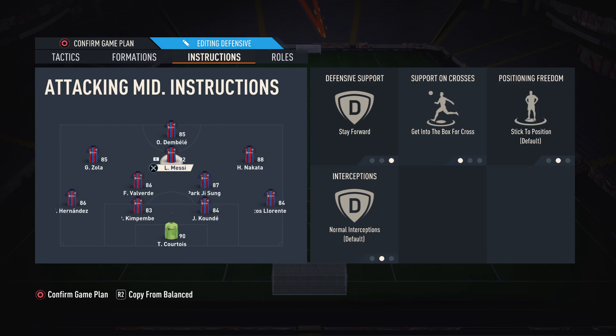CAM is always on stay-forward, no matter the formation — get into the box for crosses. Say if I'm cutting inside with my wide players and the striker is marked, I get my CAM to also push into the box, so instead of passing to Dembele on the right I can pass backwards to Messi, who finishes it. For the wingers, I also put them on get into the box for crosses — so if Nakata runs down the wing and crosses, I have the option of Messi, Dembele, and Zola inside the box.